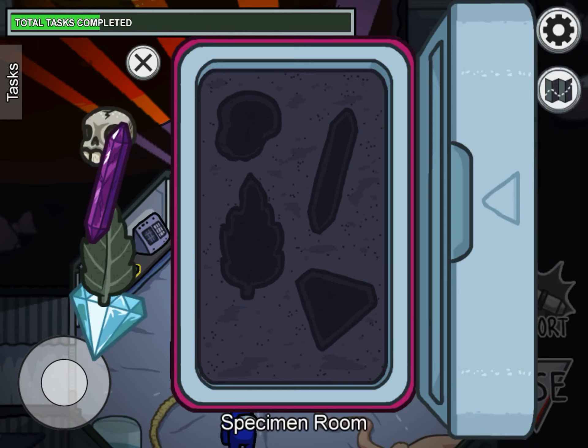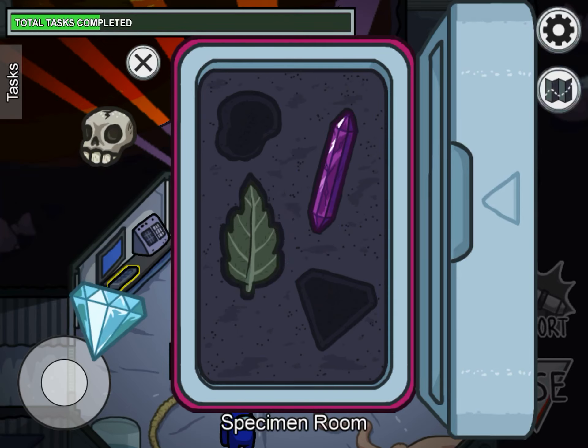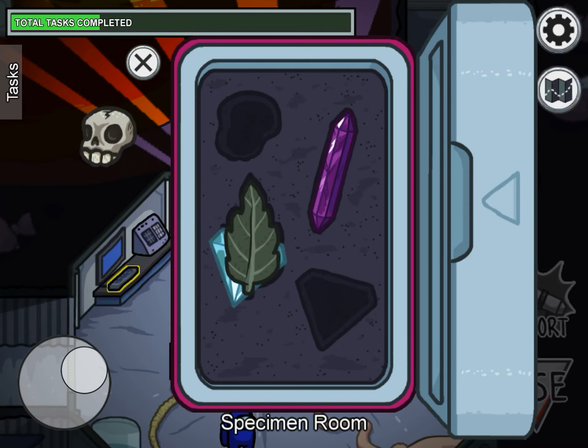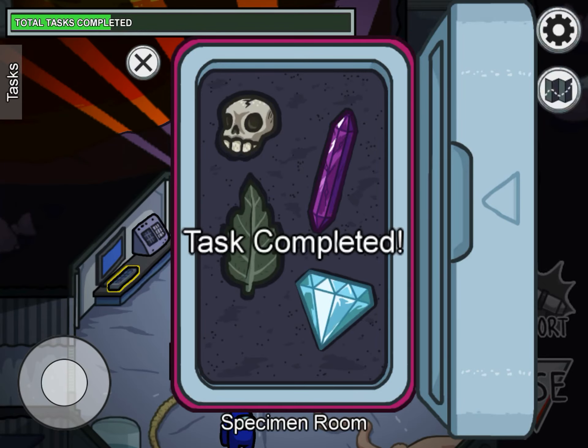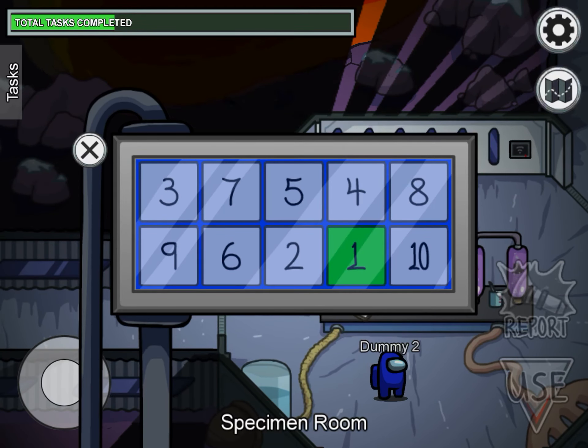That's done. This one is easy — you just grab this. It reminds me of one of those puzzle things from when you were a kid, where there are little holes. Place all of them. Unlock manifolds — you know this is easy, right? You just go 1, 2, 3, 4, 5, 6, 7, 8, 9, 10.